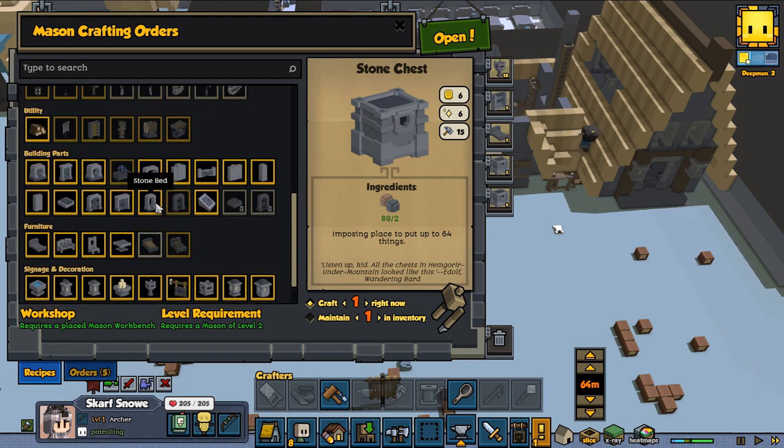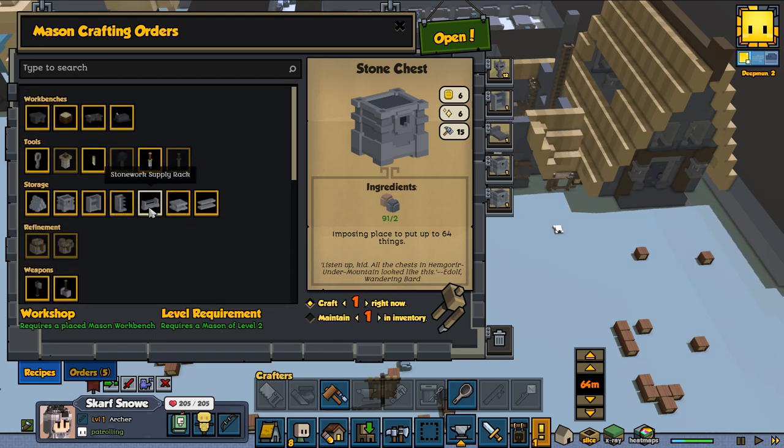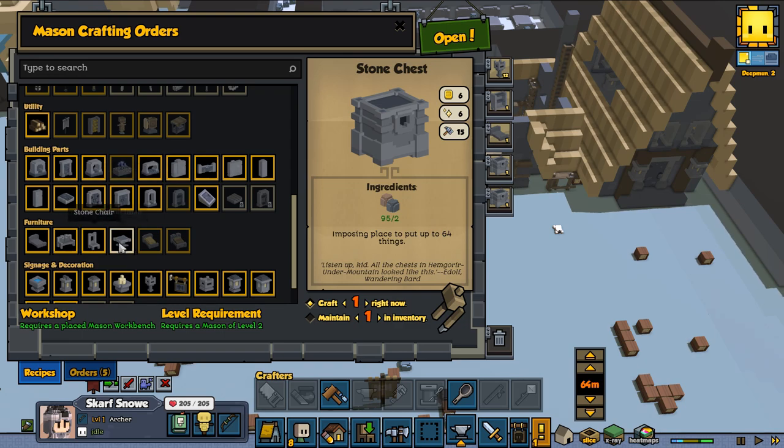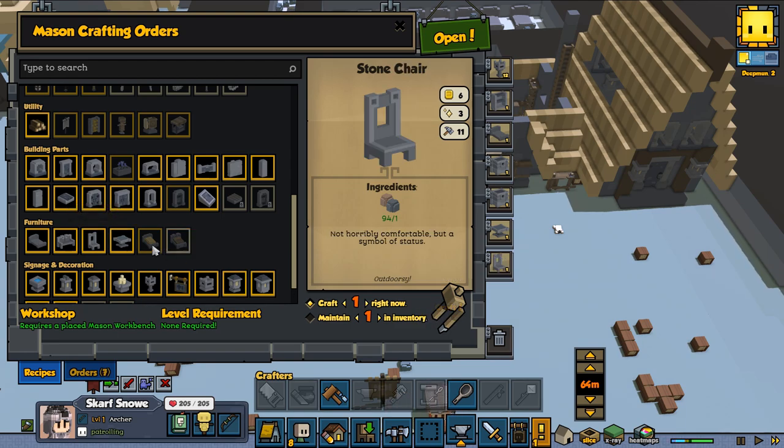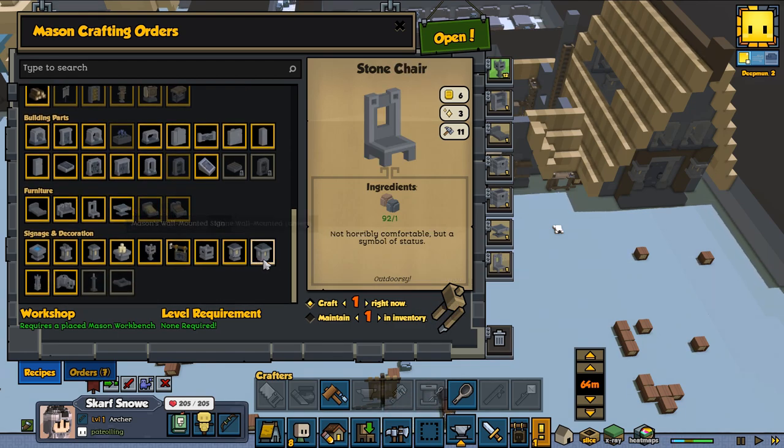I want to give him his own table. Where is it? We're going to give him his own table — should be right in here. Yeah, there it is.